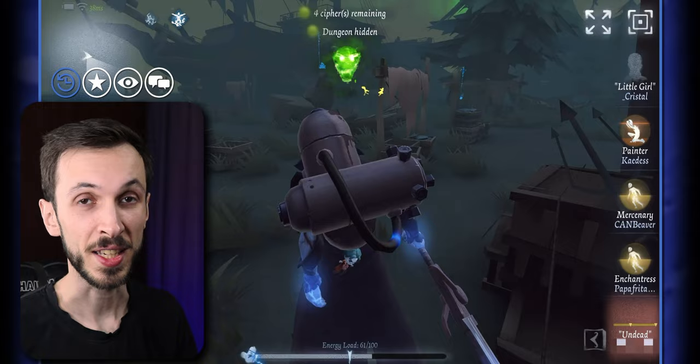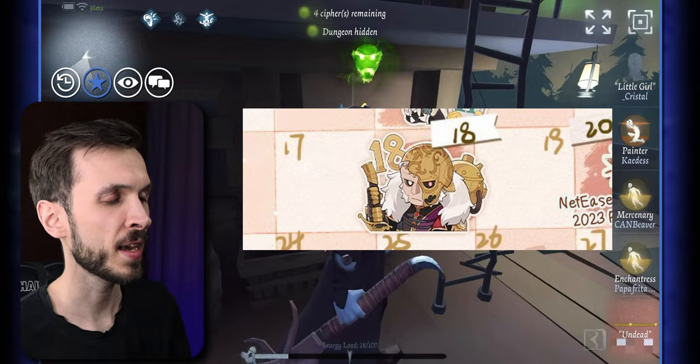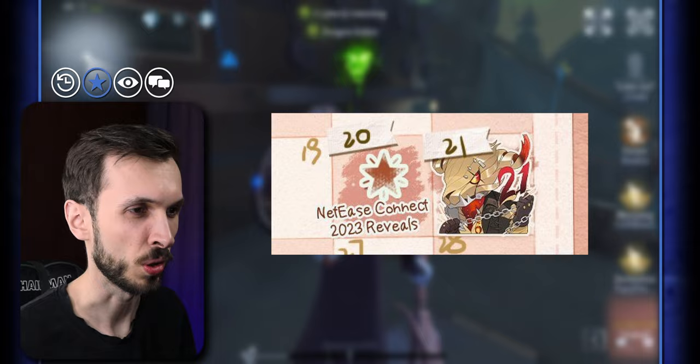Let's talk about the things confirmed to be coming out this week. We are getting two character days: the character day for Undead on the 18th — this is going to be his second character day — and the character day for Gamekeeper, which is going to be his third or fourth character day already. Definitely his fourth, maybe even more.